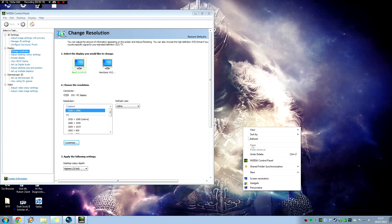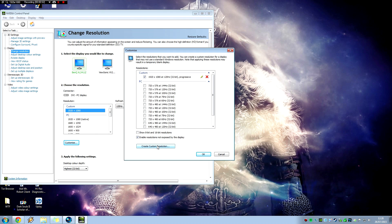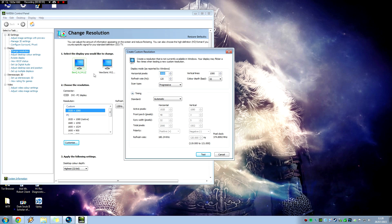Go to Nvidia control panel, click Change Resolution, and then Customize. We've already got a custom resolution there from my previous video — it doesn't matter if you don't have that. What you want to do is click Customize and Create Custom Resolution. From here you can enter 1440, click Test, and you're done.